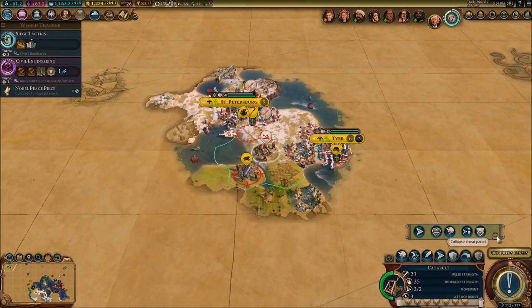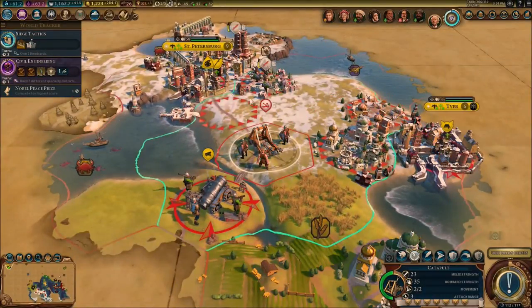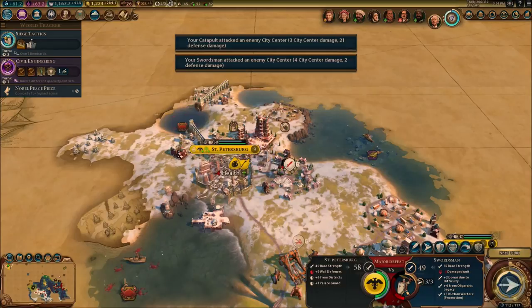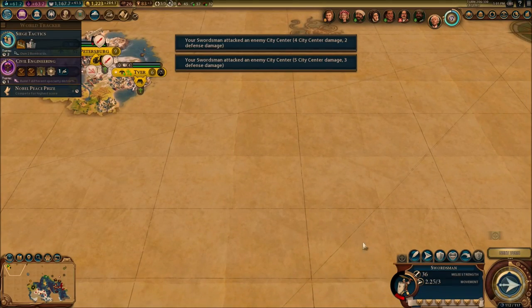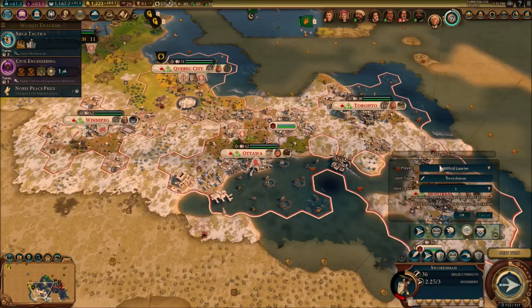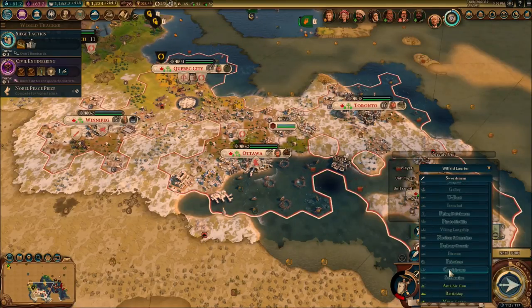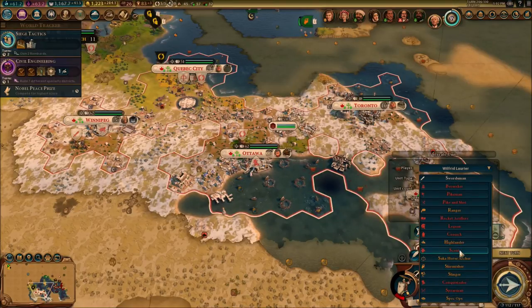Obviously the unit is getting damaged — that's not good for us. We're gonna have to heal him up — he's almost dead. We're gonna have to keep attacking St. Petersburg but it's not the best option right now since we don't have the right units. We're gonna play it as fair as we can at least. I'm actually going to spawn a scout just so we can see what's around the area — there we go, that's what I wanted.